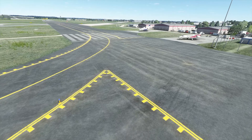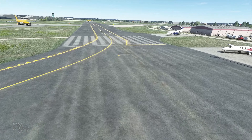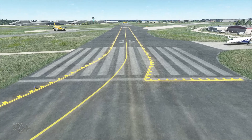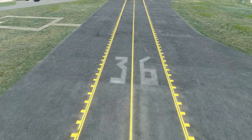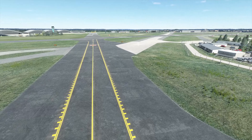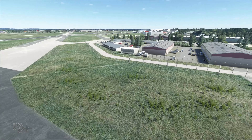The airport also features the closed runway — runway 36/18 — which has been turned into a taxiway. It's no longer an active runway, but it still shows the faded markings on the runway, which is a nice little touch. Of course, during the pandemic, there were many aircraft that would actually be parked along this area as well.